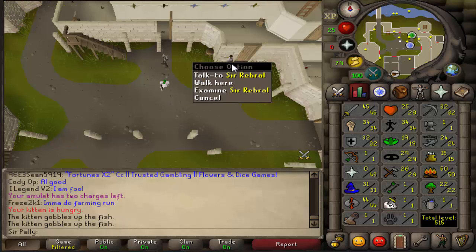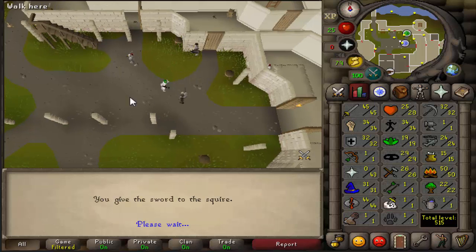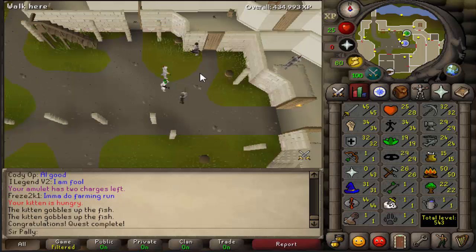About to finish up the Knight's Sword. I'm going to find the squire and give him the sword — for 12,725 smithing XP, which brings you straight from 1 to 29, and 1 quest point.